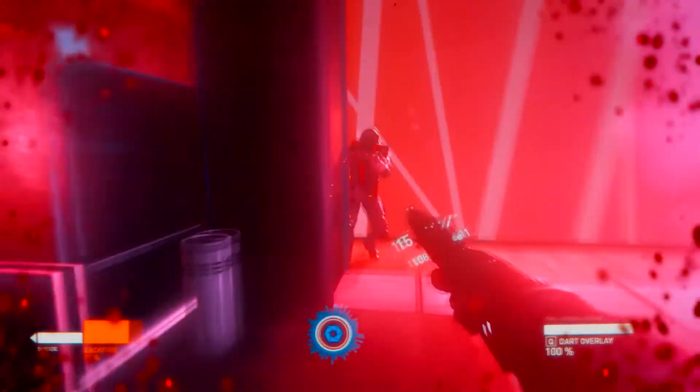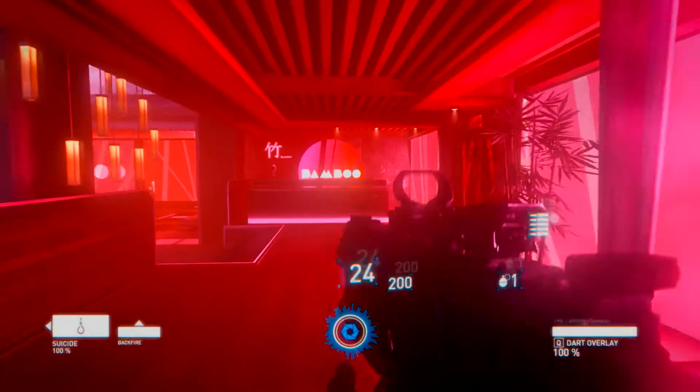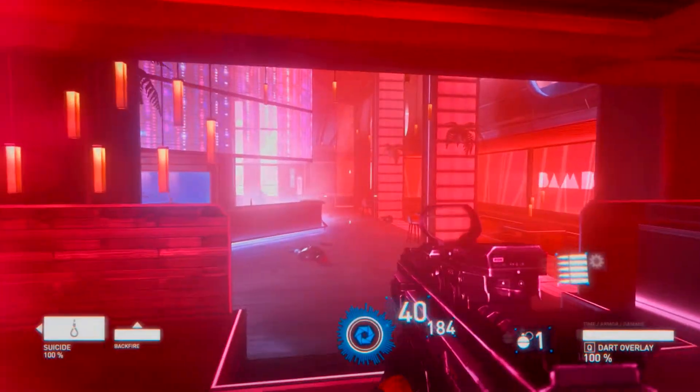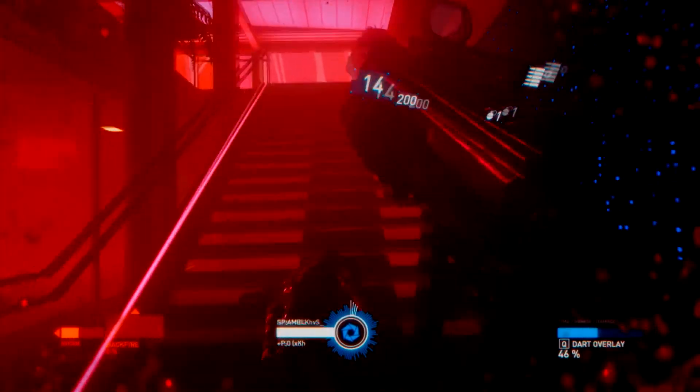A good port for a game will actually give people the options to disable a lot of this stuff, because I don't want to see everything just completely blurred out whenever I move my mouse around on screen, and I don't want to see excessive amounts of bloom because that just looks horrible. A good port — or whoever ports all this stuff, because usually it's not the main developer, sometimes they outsource it like Ubisoft — will give you the option to turn this all off in the in-game options. Sometimes they don't do that.